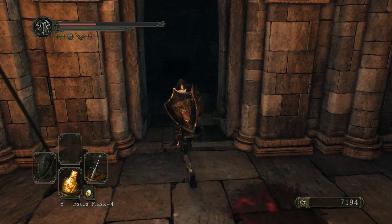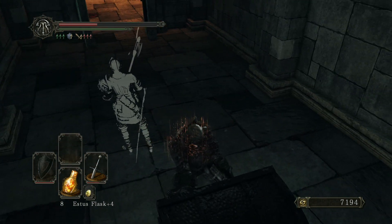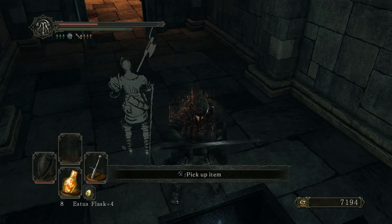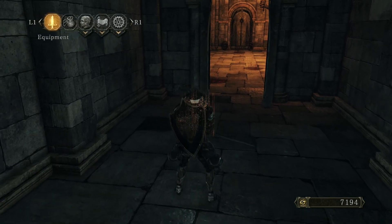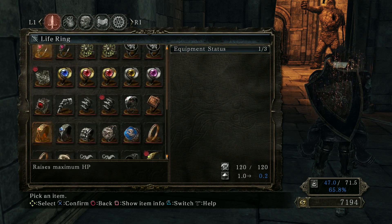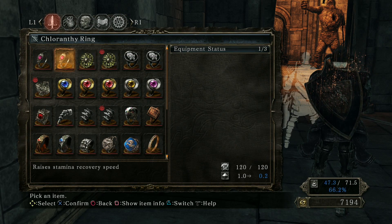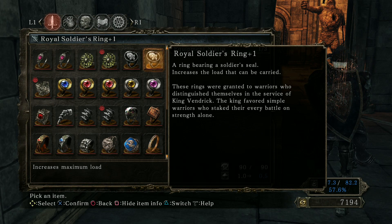It feels nice to not be tearing my hair out like I was in the Broom Tower. What do we got? Royal Soldier's Ring. That is interesting. A ring bearing a soldier's seal - increases the load that can be carried. This was basically Havel's ring. These rings were granted to warriors who distinguished themselves in the service of King Vendrick.